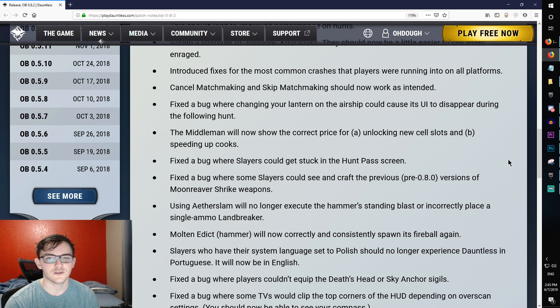Fixed the bug where changing your lantern on the airship could cause its UI to disappear during the following hunt — that actually happened to me in a video. The middleman will now show the correct price for unlocking new cell slots and speeding up cooks. To unlock the additional cell slots, the left one costs around 500 platinum and the right around 1,000 platinum.